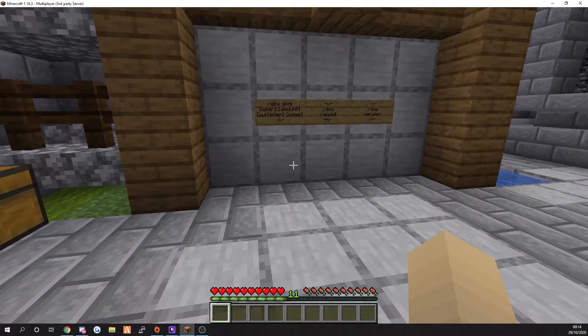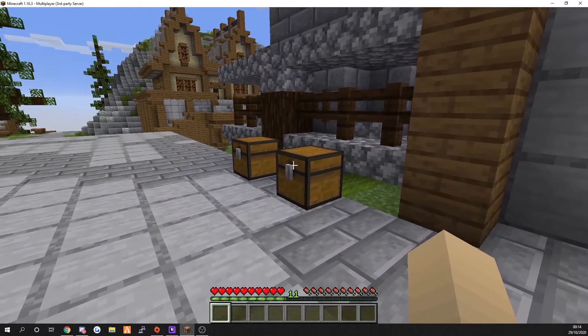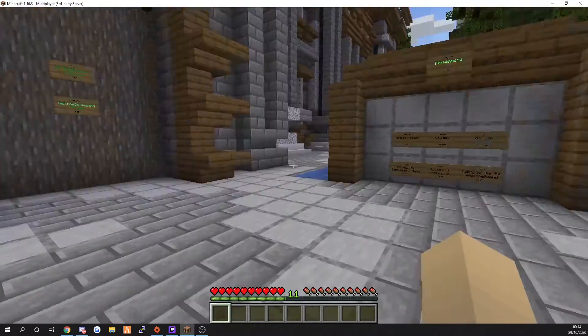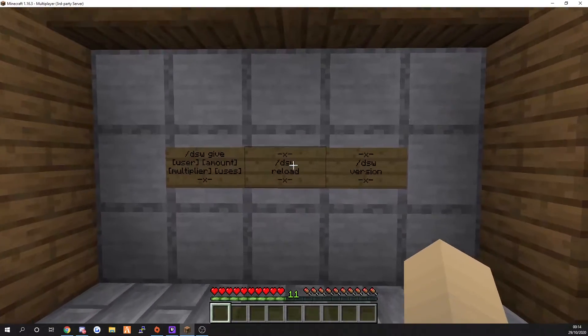So we're going to go through the commands with permissions, how to install it, and then the configuration. You've got your three main commands which come with this plugin and three main permissions. There are more on the wiki which I will show you.